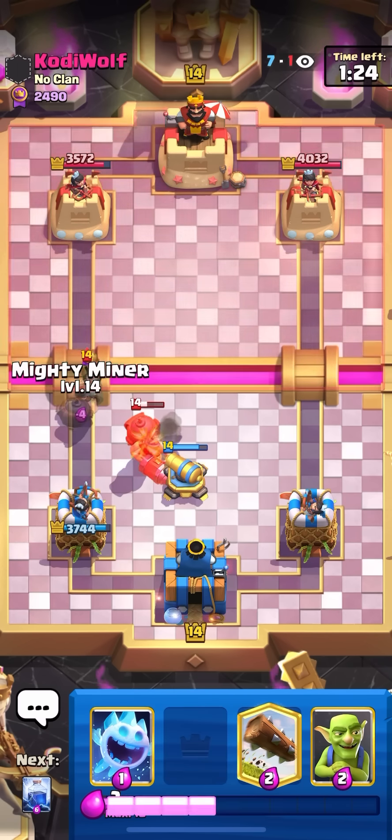There's only 20 seconds left. I'll lightning the mighty miner — very nice value. I'll ice spirit and cannon on the musketeer. I'll go for my goblins. I'll mighty miner here, and since I know he's going to wallbreakers I'll have my log ready. I know he's going to miner wallbreakers again so I'll ice spirit to catch it in the back, then goblins.